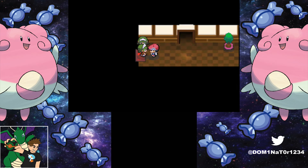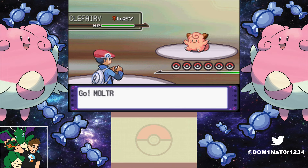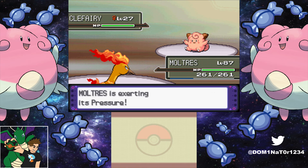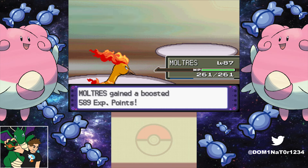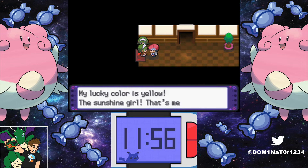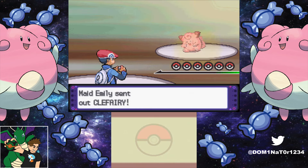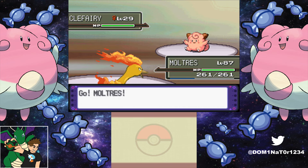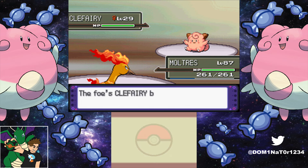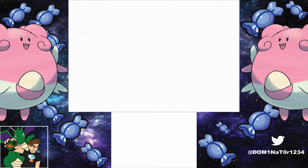The Clefairies just keep coming one after another and you battle all five. Hopefully one uses Endure so you can see how it works. So far none have, which is actually fine. You should always save Fire Spin for the last Clefairy in case it uses Endure. The Clefairy used Endure — now Fire Spin brings it down to 1 HP — but we missed Fire Spin, so at that point you reset. That's the only thing you can do.